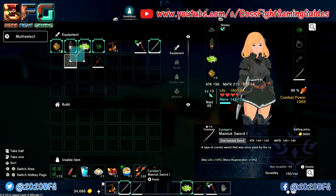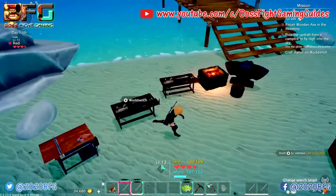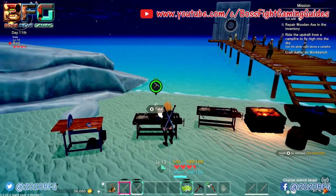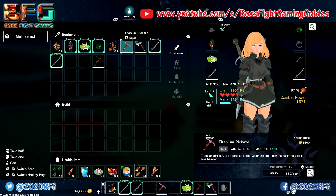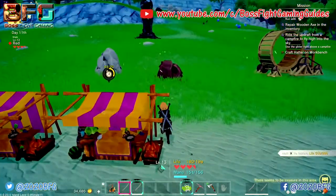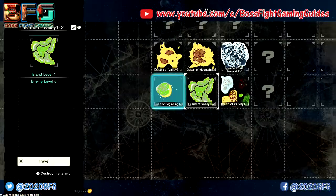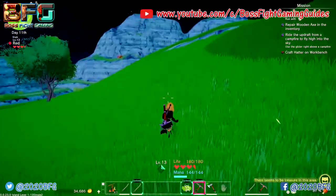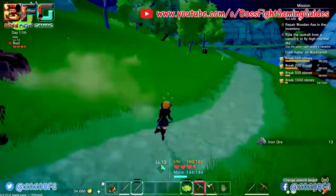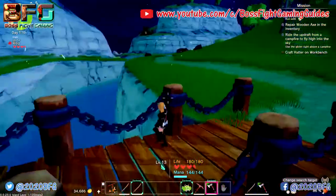Once you've picked up your titanium from the furnace, come back to your workbench and create a titanium pickaxe. This allows us to mine gold, which we need to progress and make tools. You can sell your old steel pickaxe if you like — just make sure you don't sell your titanium one. Don't forget to add the titanium pickaxe to your quick menu.